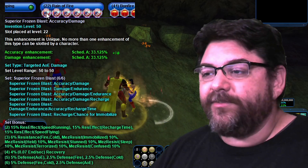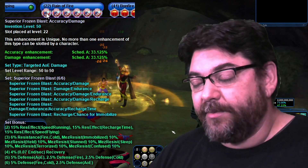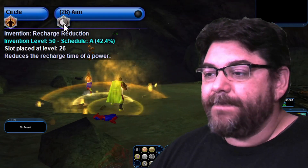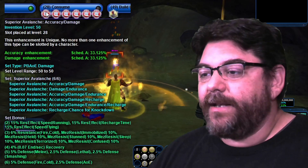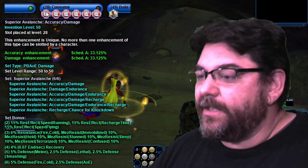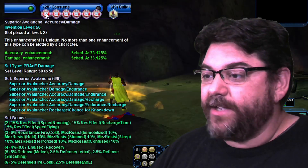Rain of Fire — I have Superior Frozen Blast, all 6 of them, again for 5% Fire and Cold Defense. Hasten, I have 2 Recharges. Aim, I just have 1 Recharge. Coming down here to Consume, I have all 6 of the Superior Avalanches — again 5% Defense for Fire and Cold, which is why I took it.